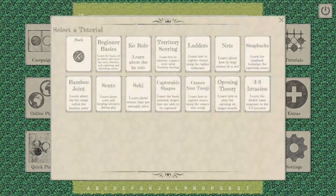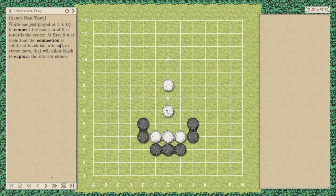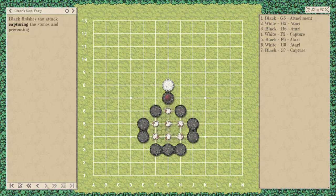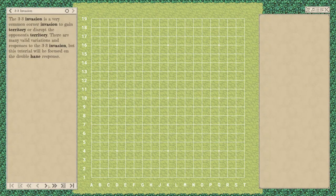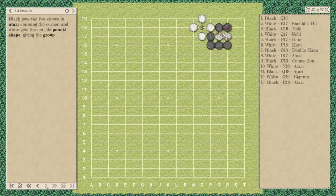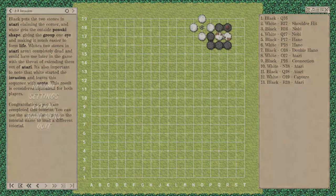Now let's look at the tutorials. There are several chapters — some are just about the basic rules of Go, for example how to capture a stone. For beginners, these are certainly a requirement to play. But other chapters are not so good. The last chapter is about 3x3 invasion, which is a very common but complicated topic, and the tutorial only provides one way to deal with it, which is far inadequate. I hope they keep updating these tutorials; otherwise, beginners won't learn enough to start playing.